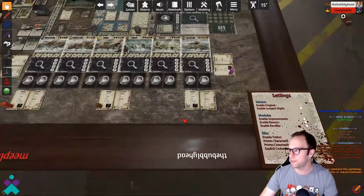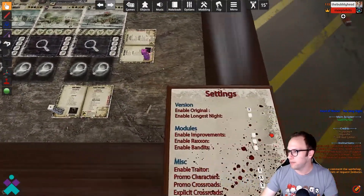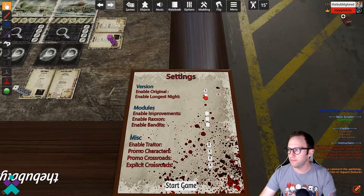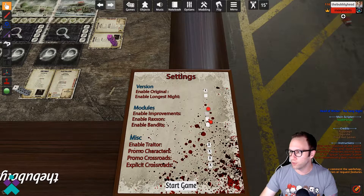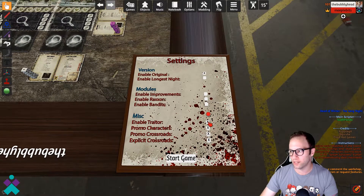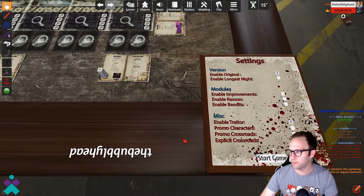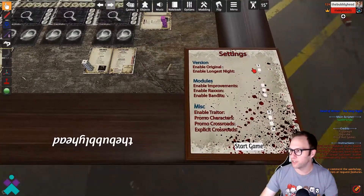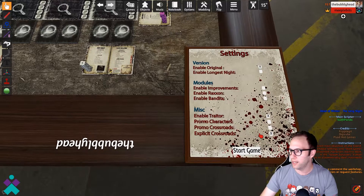Now you're ready to begin the initial setup and scripting. Come down here and you're either going to choose the original version with the long night or without. For this walkthrough, we're going to leave the long night turned off. You can enable or disable traders, promo cards, crossroads, or anything explicit in the crossroad cards. I'm going to turn off the promo cards and then we're going to begin. Once your main objective is set and your settings are chosen, go ahead and select start game.